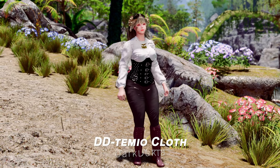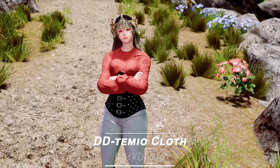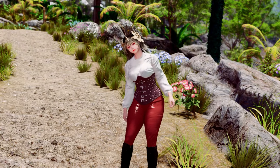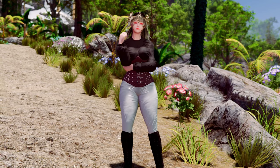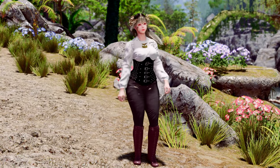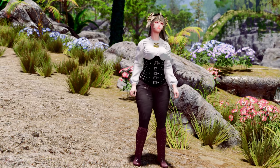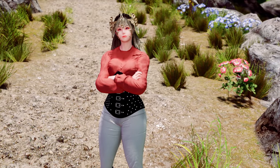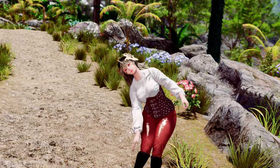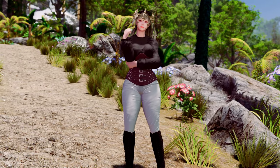Next up is the DD Teamio Cloth. This mod adds high-quality outfits similar to those shown in the video. While it could work well as a vampire outfit, it also reminds me of the riding attire from Black Desert. The outfit is divided into three partitions and comes in various colors, allowing you to choose and wear the one you prefer.